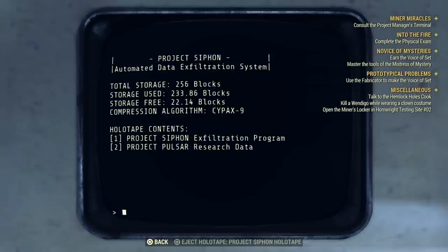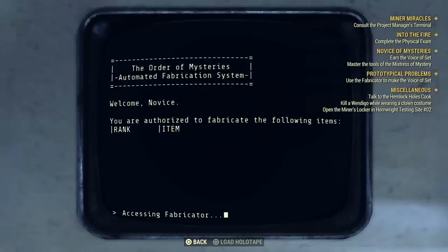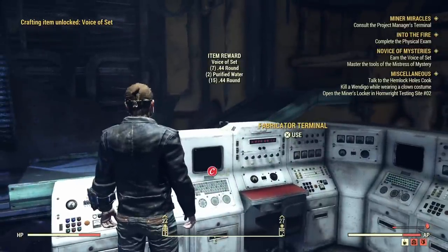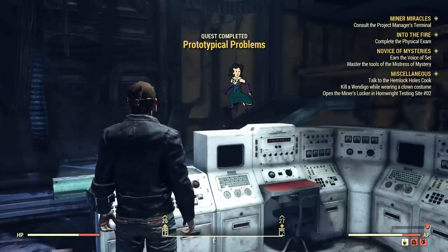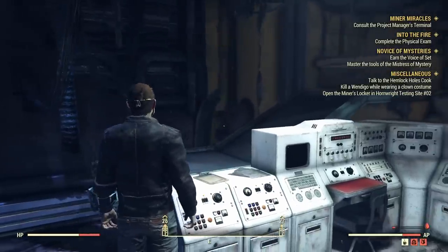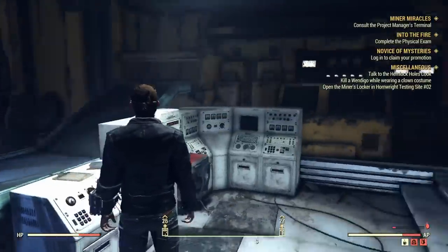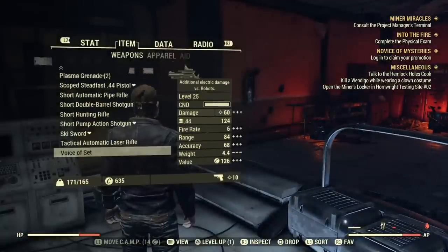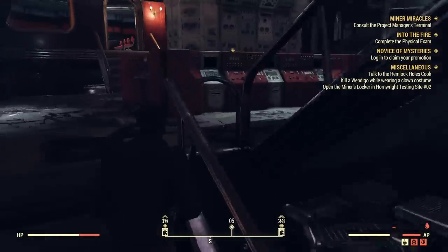We back out, then use the fabricator to make the Voice of Set. We get the Voice of Set, some ammo, more ammo, and some purified water — at least that's what I get. Prototypical Problems is now complete, which should complete Novice of Mysteries. Voice of Set is some type of weapon that causes electronic damage, again outside of my current level. Novice of Mysteries then says we need to log in to claim our promotion.